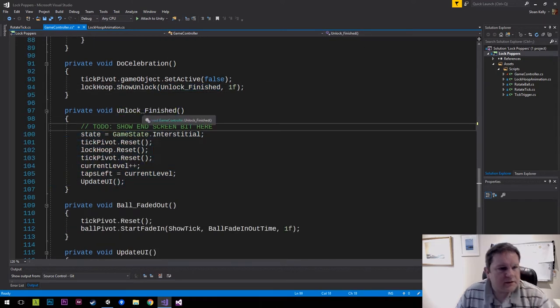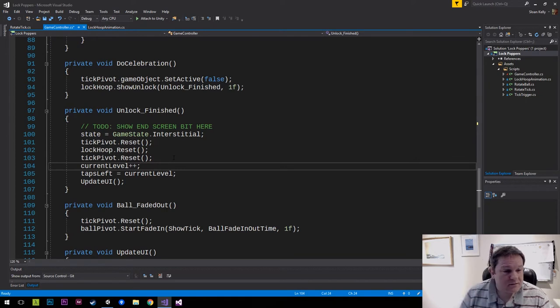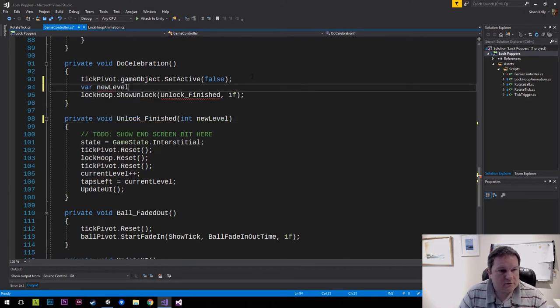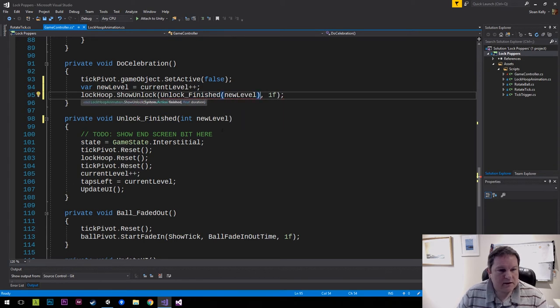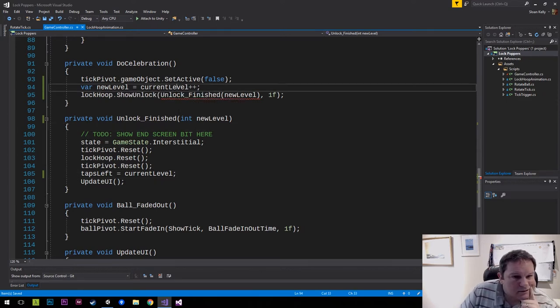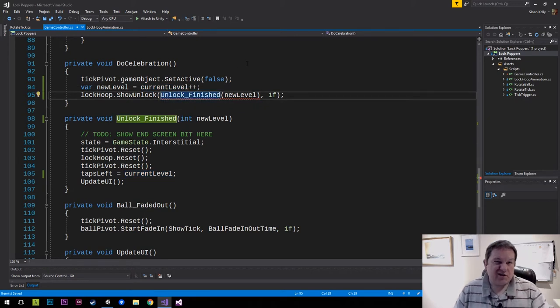When the unlock is finished, this is what we're going to call. The current level we're going to make zero to make this work, but what we can do is declare 'int newLevel', then 'var newLevel equals currentLevel plus one', and then specify newLevel. Cannot convert from void to that - well that's okay because we can cheat a little bit, and then that works.